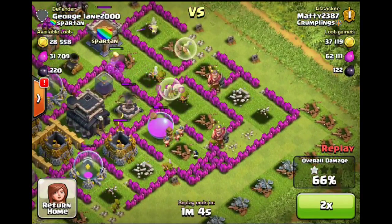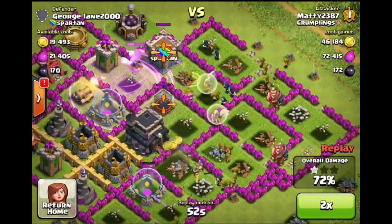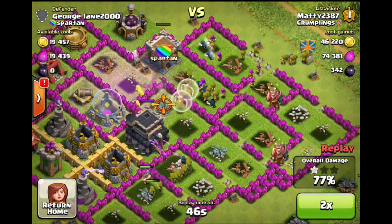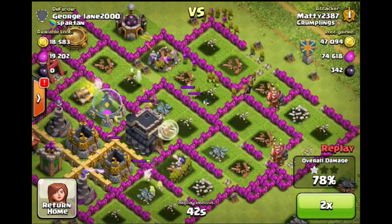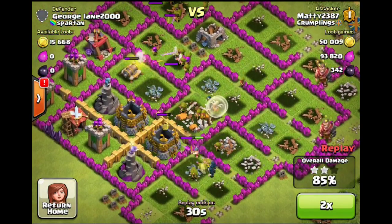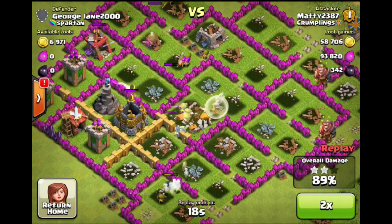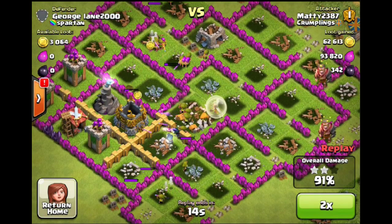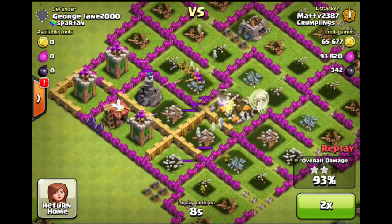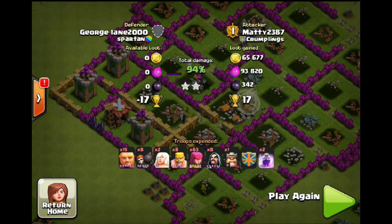Luckily now that air defense is down I've got double healers going on. I've got a lot of infantry units and the clan castle troops - lots of infantry and a couple of healers, enough to help take it out. My biggest fail of this raid was not taking out that barb king or checking the clan castle. If I had done that my giants would have survived and it would have been an easier raid. The archer towers just cleaned up my troops, I ran out of time. Still got two stars and some trophies - not the most successful raid.